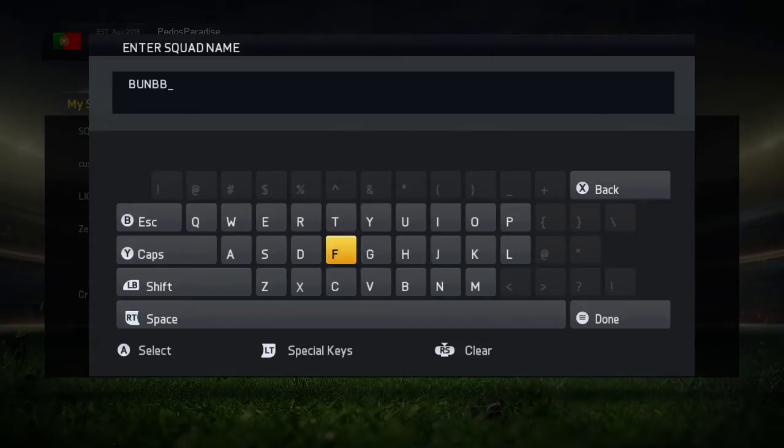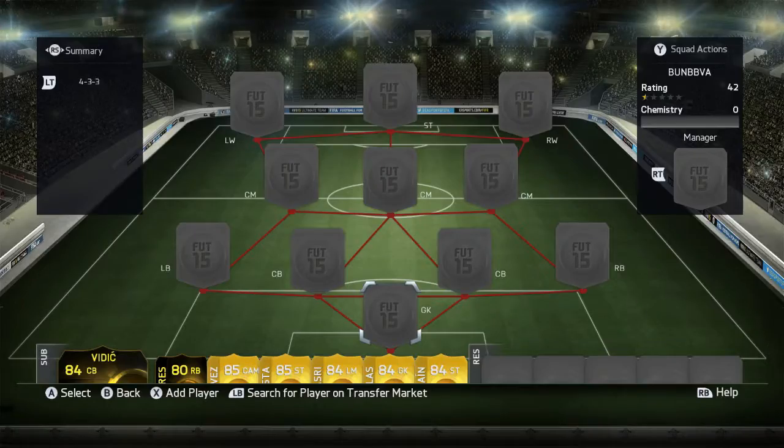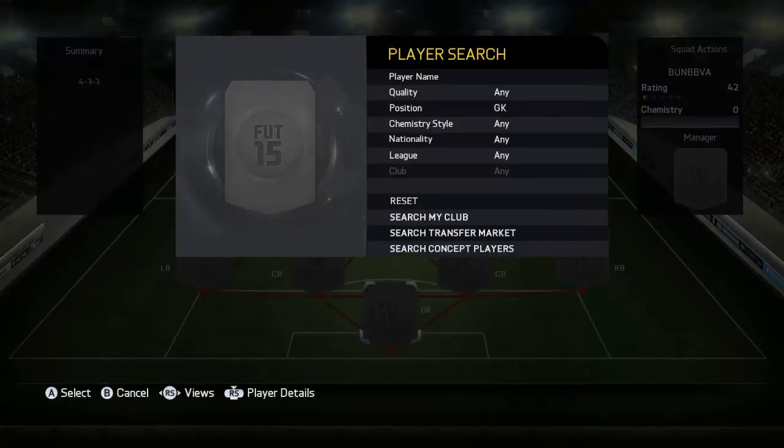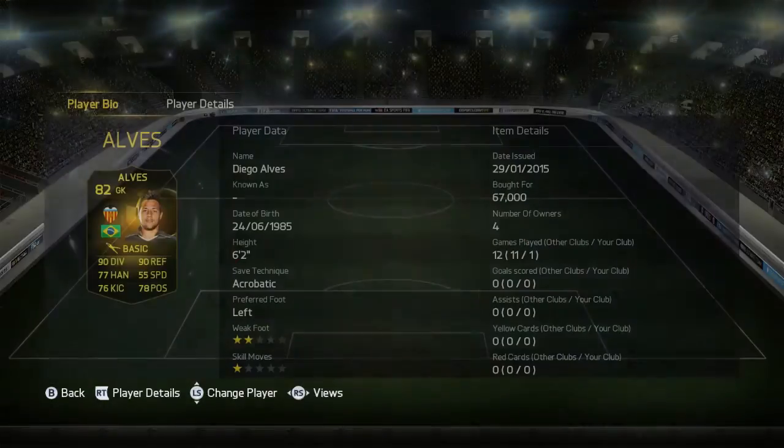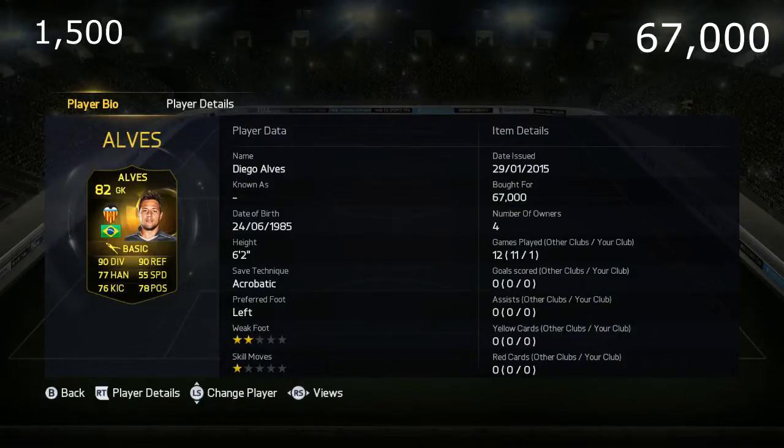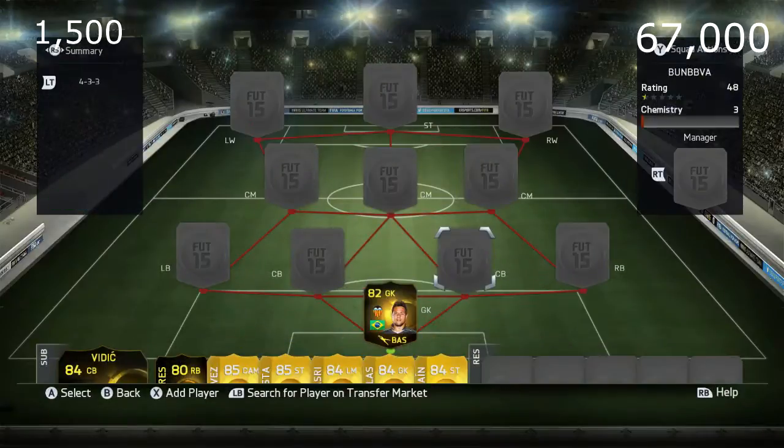...I'm going to be showing you my 140k Bundesliga mixed with Liga BBVA team. First, we have in goal Diego Alves — he is an absolute beast. He's worth around 60-67k; his normal card is about a k or so.